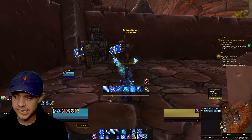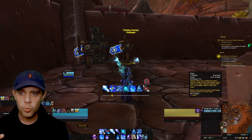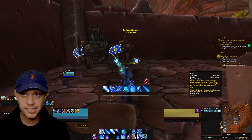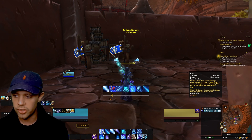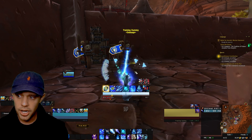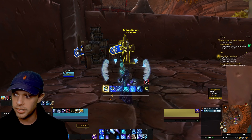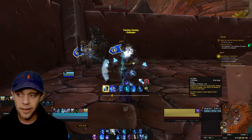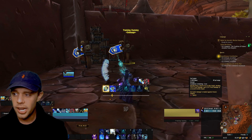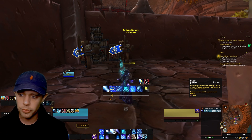Looking at the actual rotation: number one is Flurry. This is on a 30-second recharge with two charges. We use it on cooldown and it makes the target appear chilled or frozen, which increases our crit chance as a Frostmage on that target. After Flurry, we immediately use Ray of Frost, which is on a one-minute cooldown and generates Fingers of Frost procs. We then use Ice Lance — number three on my action bar — to spend those procs. Spending Fingers of Frost procs is the main thing you want to be doing as a Frostmage.